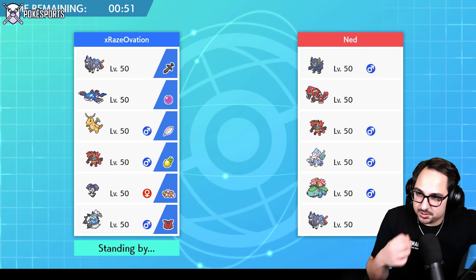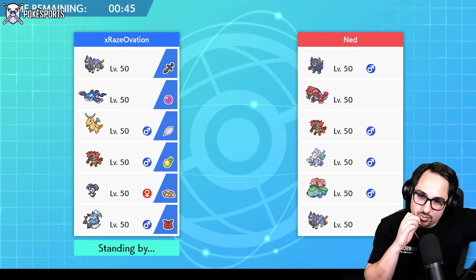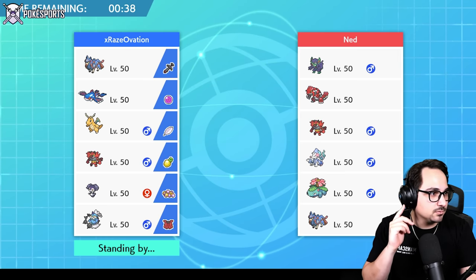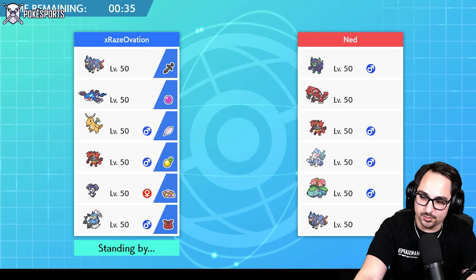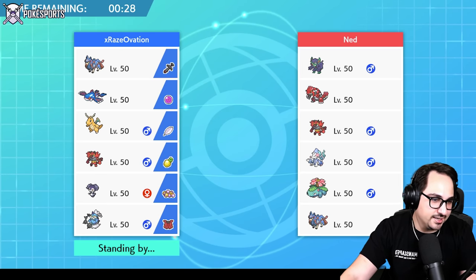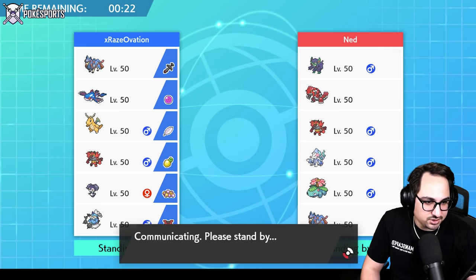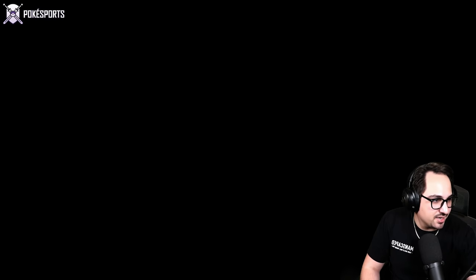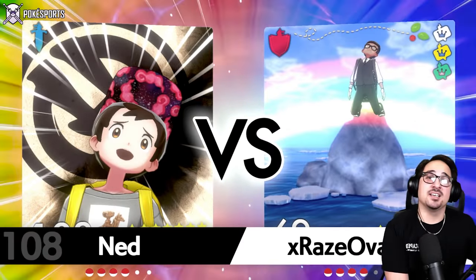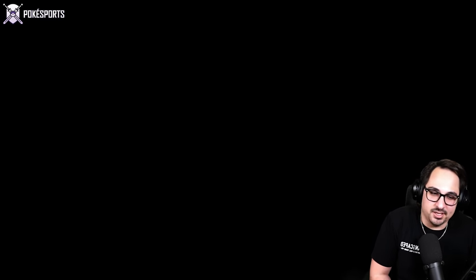If we can get Dragonite going, specifically in a position to where we outspeed a Venusaur, we'll be in a decent spot. The issue is this Dragonite is not max speed — it's very far from max speed. Dragonite's speed in general is not very good, which is probably why it's not used more. It's only 80 speed. All of its other stats are amazing. If we could just take 20 away from special attack and give it to speed, it would be an amazing Pokémon — which is probably why they won't do it. Then they introduce Pokémon like Zacian and Calyrex in Generation 8.